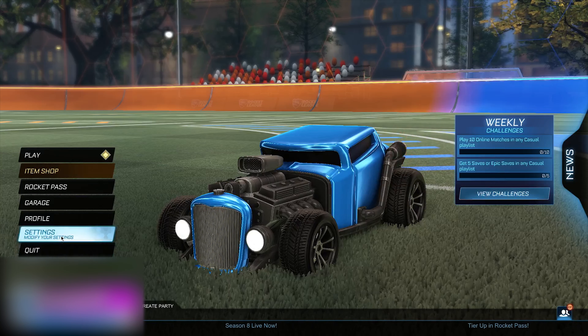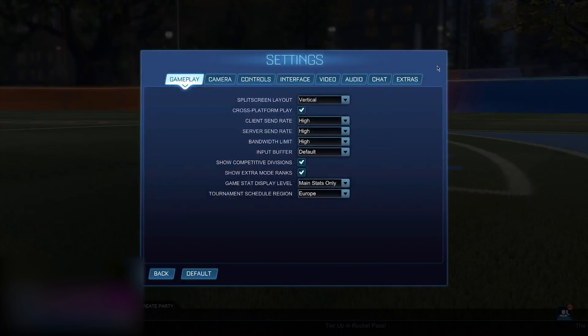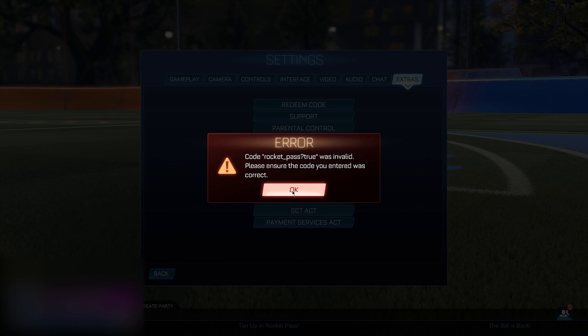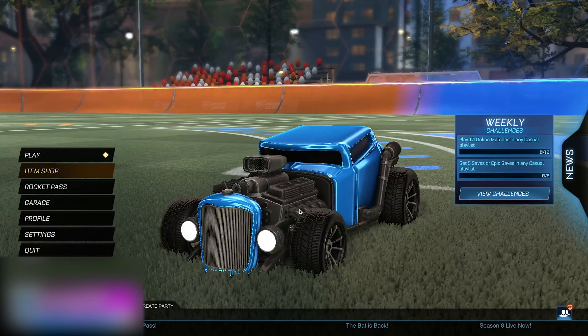Go back to the main menu, head into your Settings, go to Extras, go to Team Code, and type in the exact same thing once again: rocket_pass!true. It's going to say it's invalid, but that is completely fine as this is just a part of the glitch boys. Go ahead and click OK.